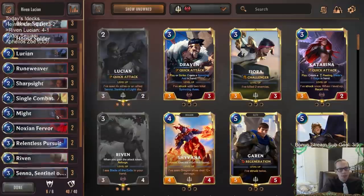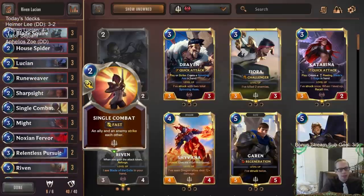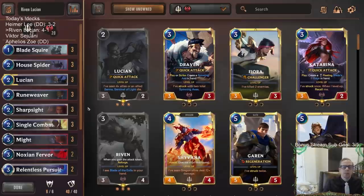So there we go — that's Riven Lucian. A nice, fast deck with some good Overwhelm attack. If you want double attack and Overwhelm and want to cheese out some opponents, give this one a try. That's all I got here for this deck. Those of y'all watching later on YouTube, hit that like button and please leave those comments — those comments always help out the channel and I really appreciate them. Let me know what you think of the deck, and if you play it yourself, let me know — that always makes me feel pretty good. Thank you so much for watching, and I'll see you for the next video.